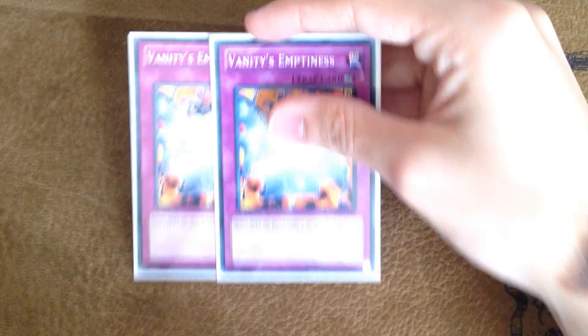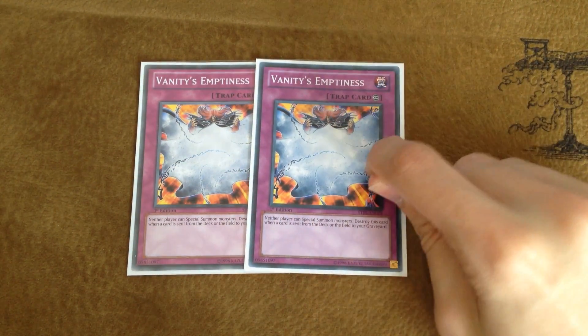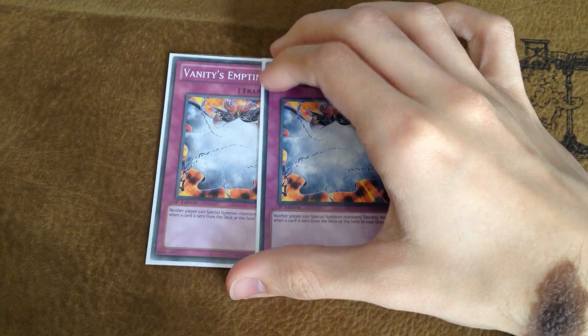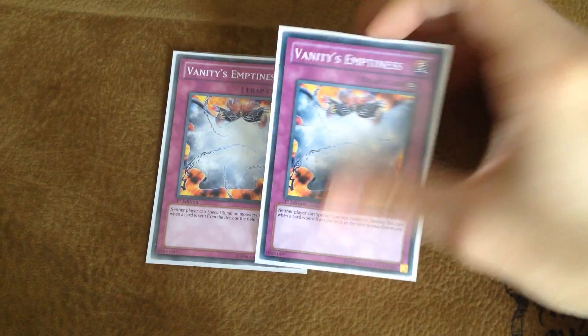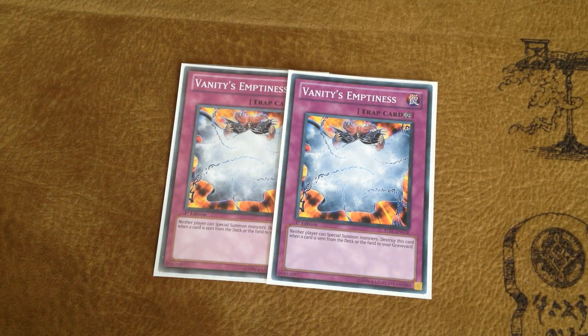That rounds off the spells. There's no room for more — this is 40 cards and I'm trying to keep it as low as possible to stay consistent. For the traps I play two Vanity's Emptiness. Having this and one of your fusions is so strong, especially if you just have an Emptiness and a Winder, because Winder is so indestructible. Having Emptiness and Winder almost always wins you the game because they can't drop stuff.